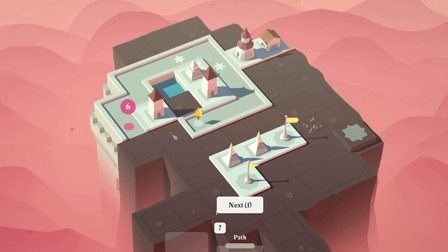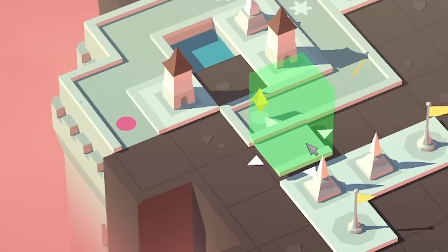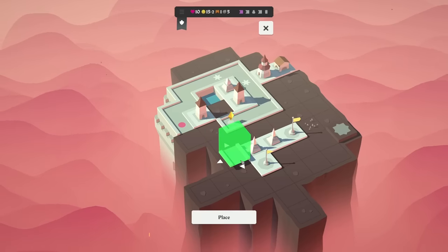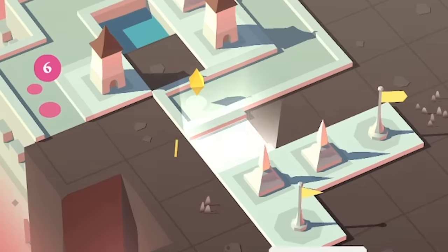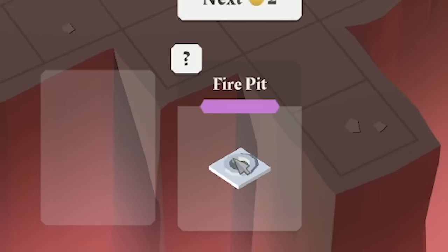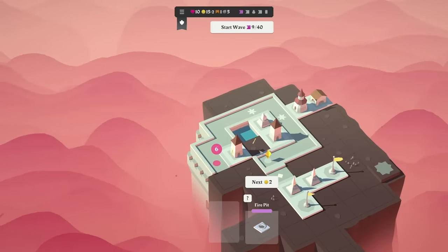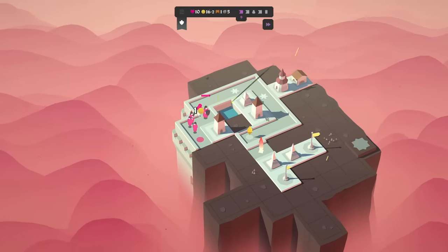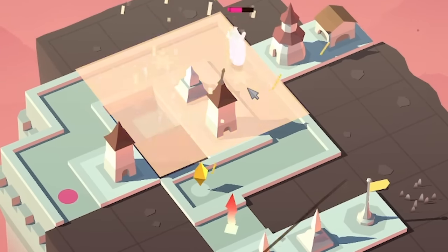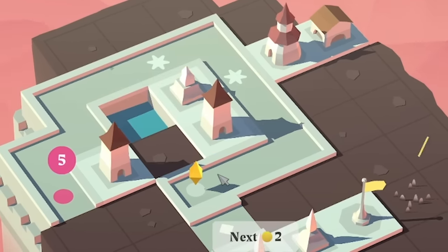We've got three bombs — that is lovely. And a vantage point, some high ground — that is good. Then afterwards we have a path. If I do a corner, a corner, and a corner, then perhaps I can take this path down there and straight. Actually, let's go down that way. Coming up afterwards is a fire pit — equips all adjacent arrow towers with flaming arrows that deal bonus damage. That will work perfectly in that gap because we've got arrow towers there and there. Let's complete this wave. There's a big person at the front though — take them down. That was close.